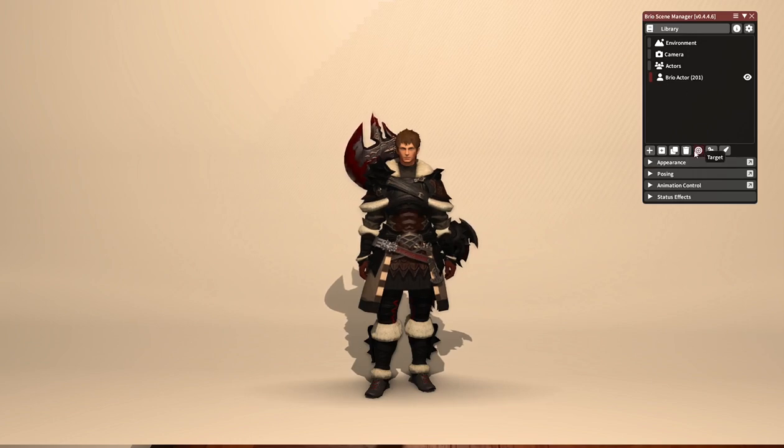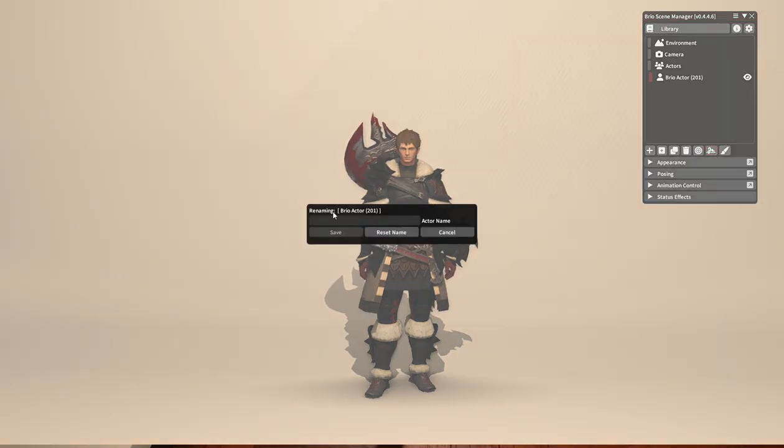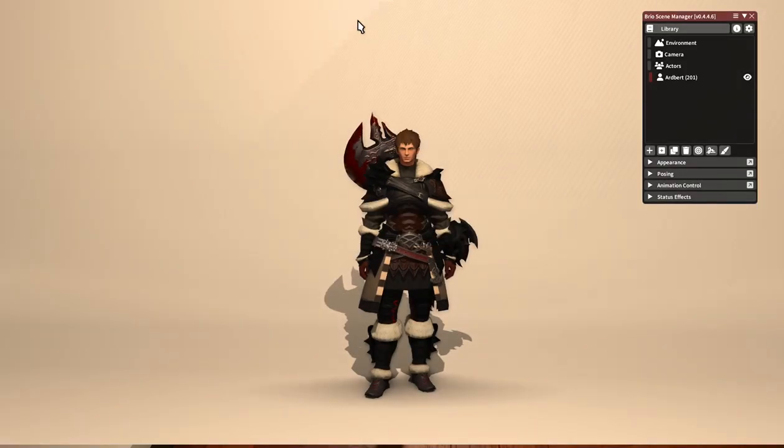The next button is target. This just changes your target to whatever actor you select on the list — I've never really found this to be all that relevant. Then the next button is rename. I have named my Warrior of Light 'Brio actor', but we can name this anything we want. I'm going to name it Ardbert. This is great for when you're doing a scene with a lot of actors and you're having trouble keeping track of who is who.